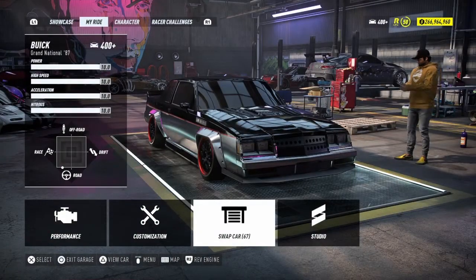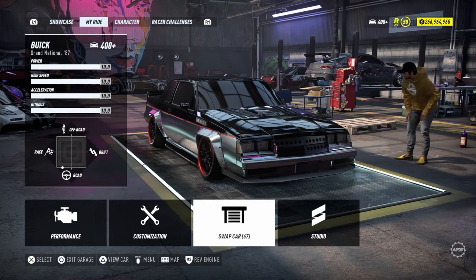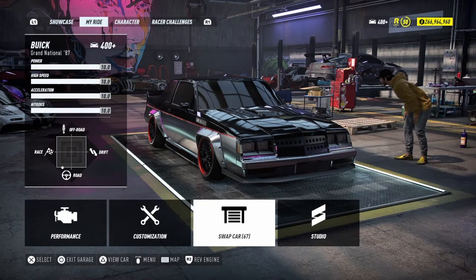Welcome to the fifth drag build of the day. We got the Buick Grand National '87 — I actually love this car. It clocks out at 8.83 seconds and can probably challenge a lot of the other cars in the 8.80–8.83 category, but it still can't really catch up to the M5 or the Infiniti. Still like the car though.